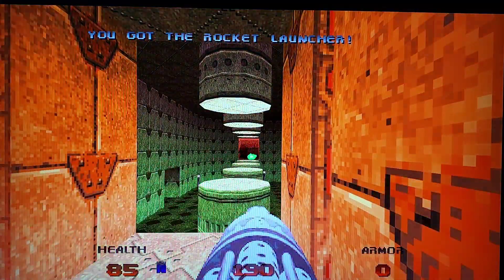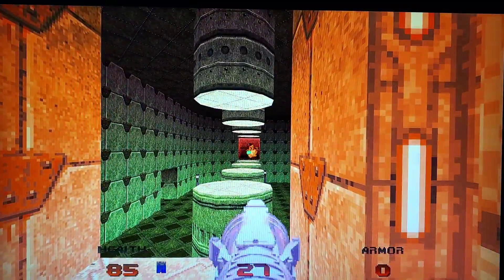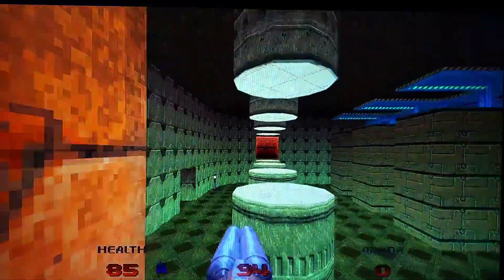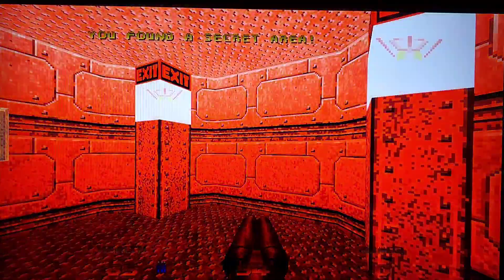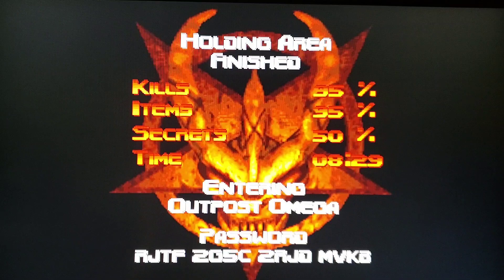The rocket launcher, of course. Now we should be free to go — nope, not yet. There we go, still not good enough. There we go — that was pretty good. Now all we have to do is run. Hopefully don't fall. You found a secret area! I don't know if we can tell how many secrets in this game, but anyway — to the secret level we go! 95% kills, 95% items, and 50% secrets in a time of 8 minutes and 29 seconds. We are now entering Outpost Omega.